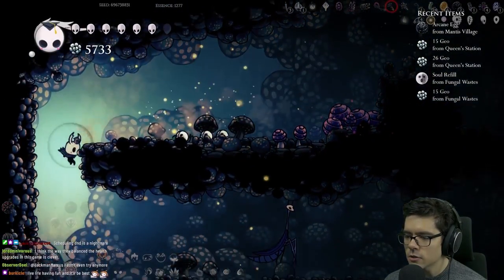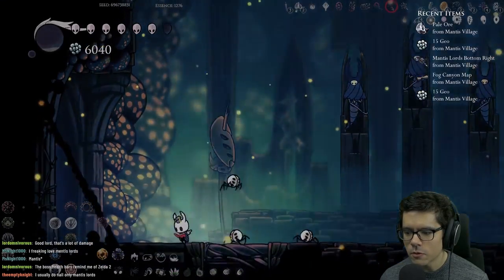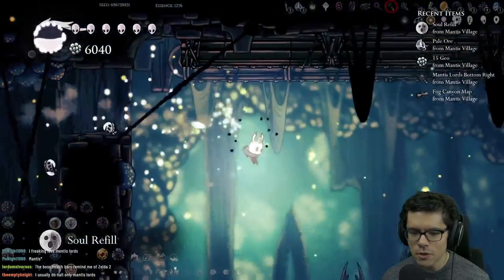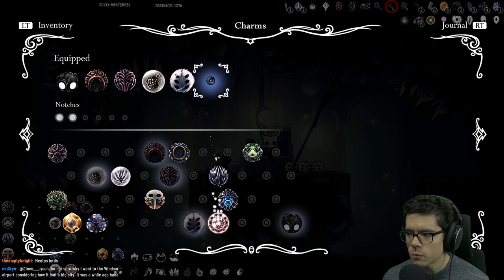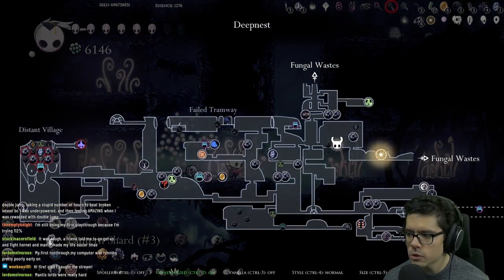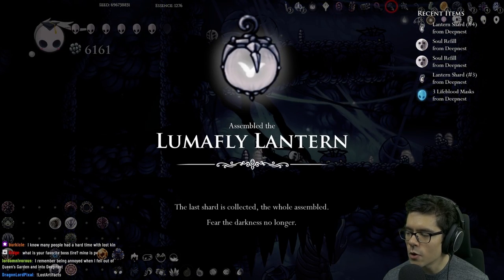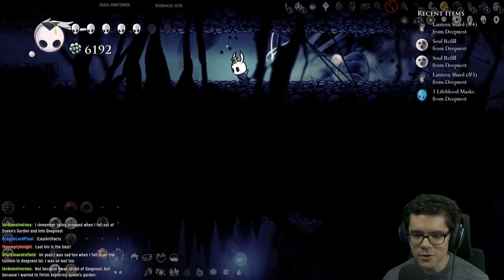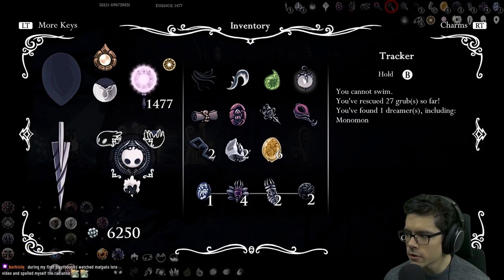Simple key, yes! I don't think I can make it up to that lifeblood cocoon — oh wait, I can, what am I saying? I kind of like having dream wielder right now but quick slash might be better. Could even use grubsong, weaver song, and dream wielder — let's do that. Oh two lantern shards in here, finally got the lantern! Now we can go do the Zero boss. Just need one more dreamer.